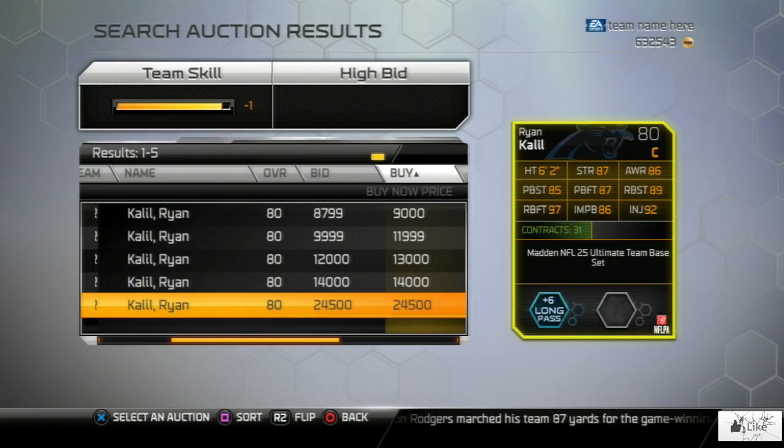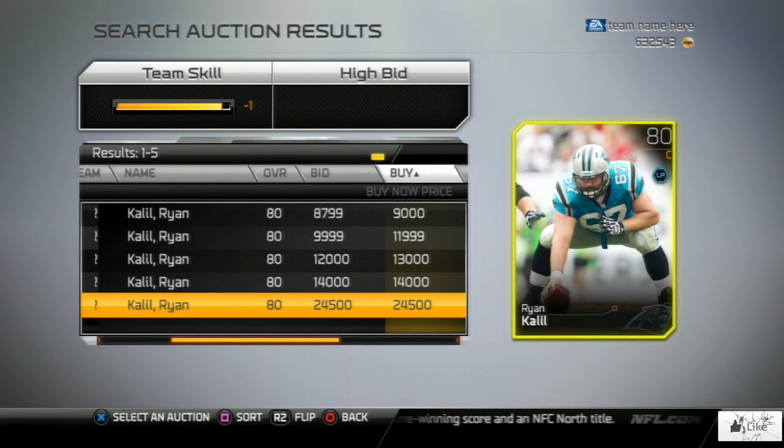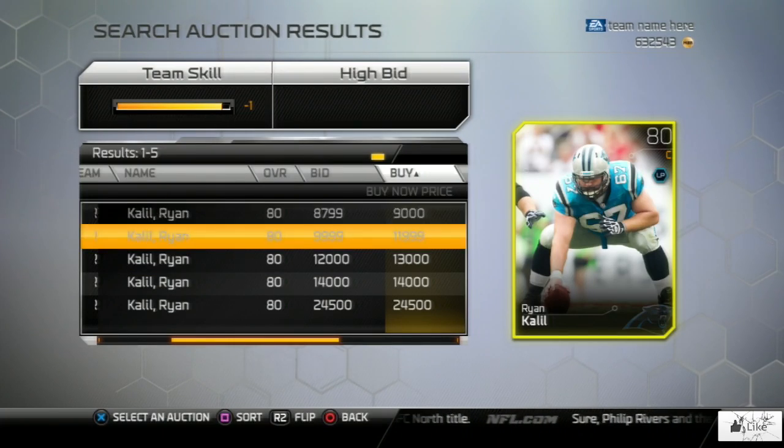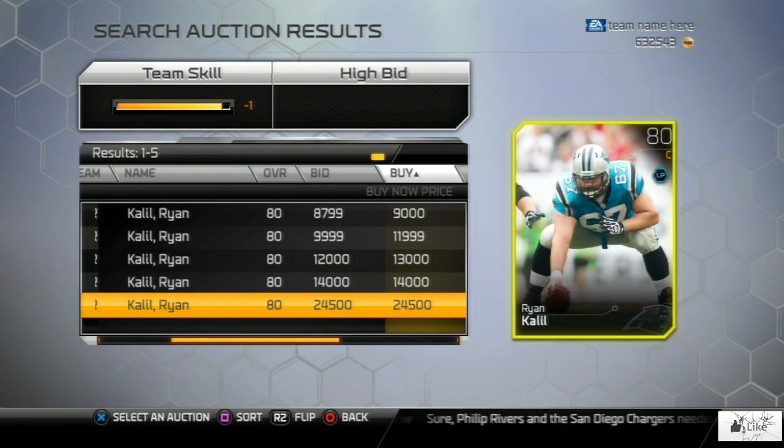Hopefully this video is going to help a lot of people make some coins as well as clearing out some reserves. If you're almost topped out in reserves and you don't know what to do, just follow this video — if you have base set gold cards you could be sitting pretty with some Madden Ultimate Team coins.